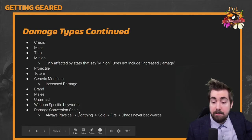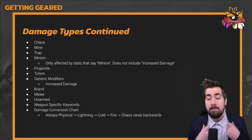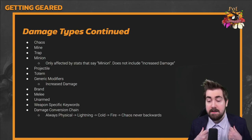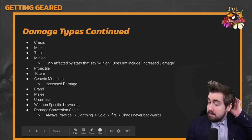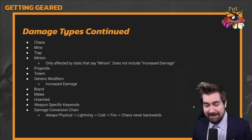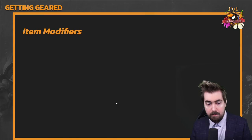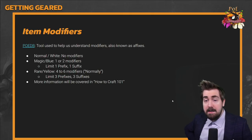There's also a lot of damage conversion in the game. You can convert physical damage to elemental — for example, physical to fire. There is a specific conversion chain: it always goes physical → lightning → cold → fire → chaos. You can never convert chaos damage backwards to fire. Damage conversion is a more advanced topic we can discuss later.